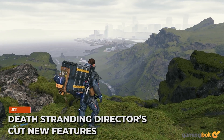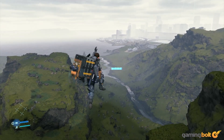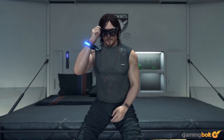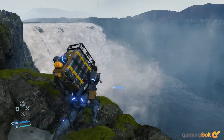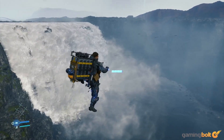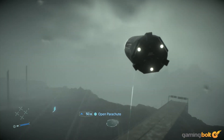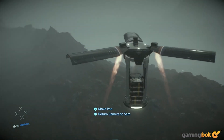Death Stranding Director's Cut New Features. Closing out Gamescom Opening Night Live was a preview trailer for Death Stranding's Director's Cut, which showcased many of the new features coming in the enhanced version. These include new tools like the Evolved Stabilizers, which reduce the impact of landing when jumping from higher areas, the Cargo Catapult, which launches cargo over large distances and can open a parachute to safely drop it somewhere.